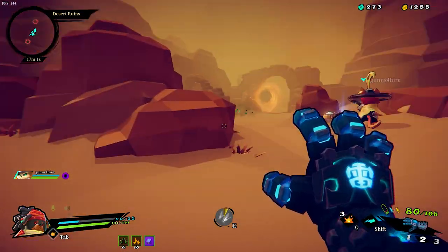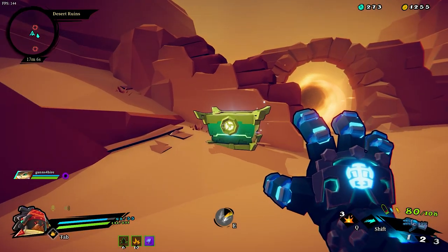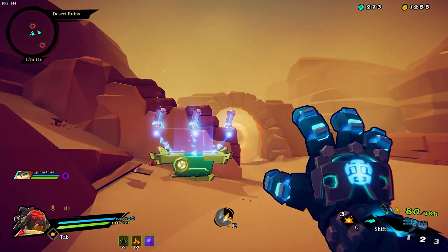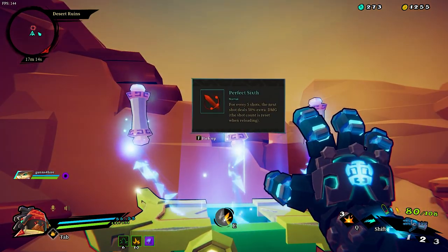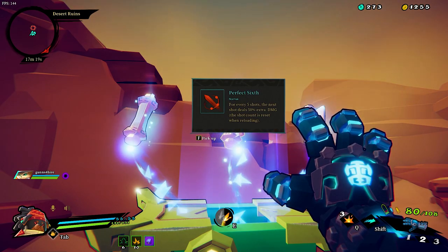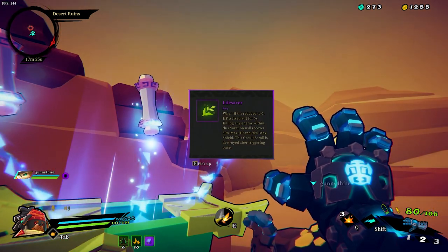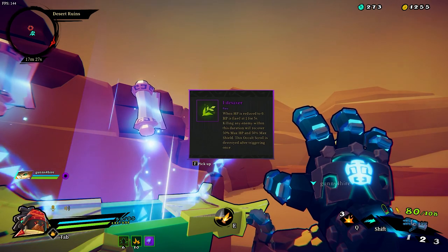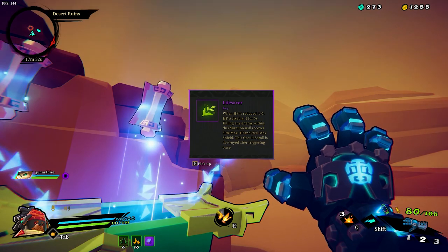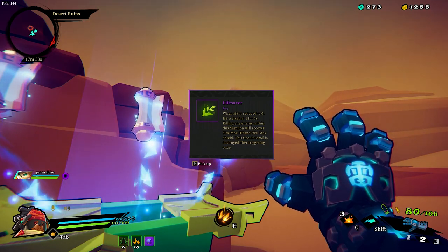Shotgun. Star Devour. So the ones where it drops these Elite Lizards, it gives us this unique turquoise green box - but it gives you three choices of scrolls. Mystic Mirror. Perfect Sixth - for every five shots, the next shot deals 50% extra damage, and the shot count is reset when reloading. Lifesaver - when HP is reduced to zero, HP is fixed at one for five seconds; killing an enemy within this duration will recover 50% max HP and 50% max shield. This occult scroll is destroyed after triggering once.